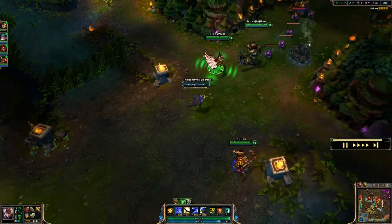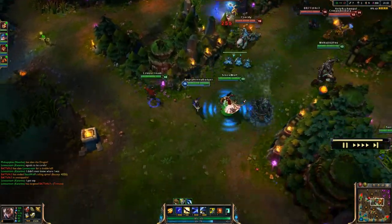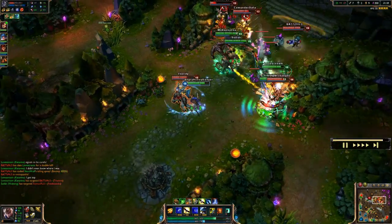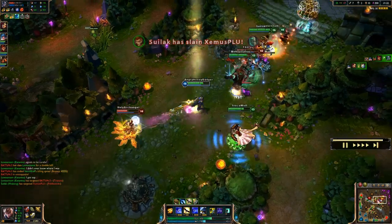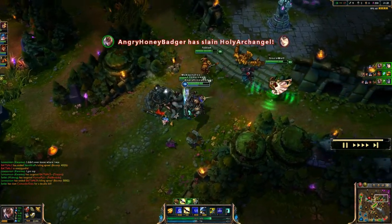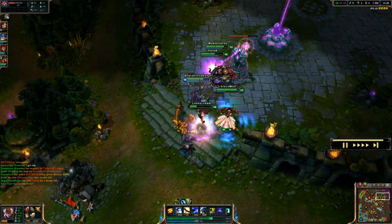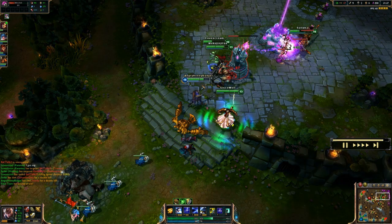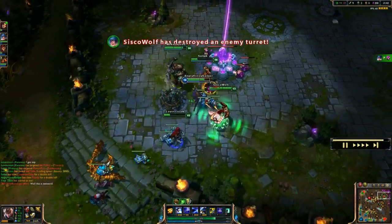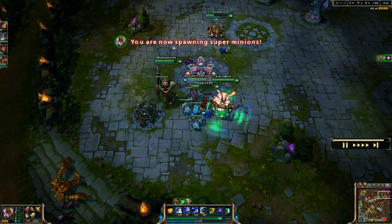After clearing the dragon I picked up a Zeal, giving more attack speed, crit chance, and movement speed. There I shot off my bird's Q at Sejuani poking at me to slow down their team. I focus back on Ahri — when you proc the passive it really hurts, as you can see her explode instantly. I pick up a kill on Sejuani. In that team fight we had to play smart and grab Fiddlesticks quickly, because a good Fiddlesticks ult can destroy your whole team.